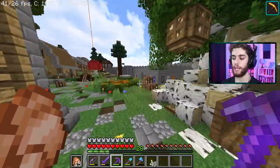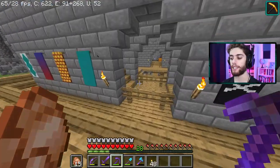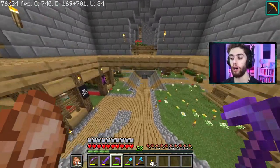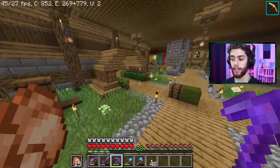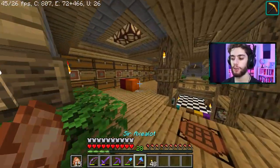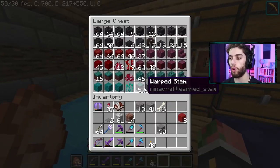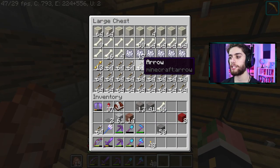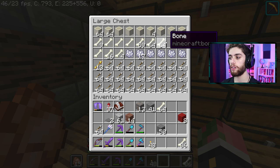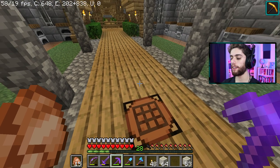Let's go get some blocks. For this church we're gonna use white blocks. I feel like most churches have some white walls. I want to use either quartz or bone blocks. What do I have for quartz? Nothing. What about bone blocks? I have a couple of stacks, I could probably make a few more. You know what, this can work — we're getting a lot of bone blocks.